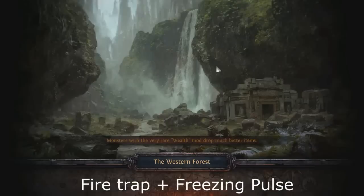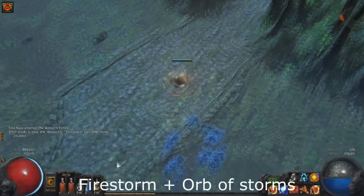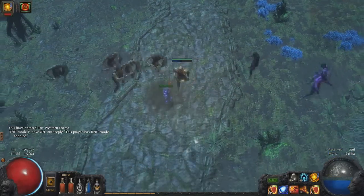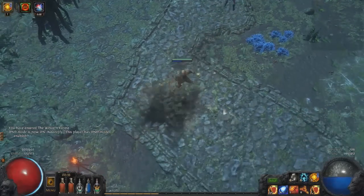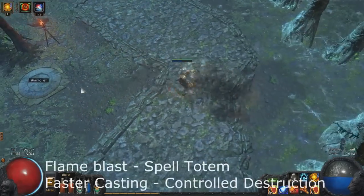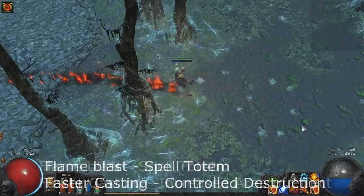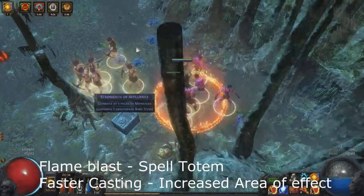There are also amazing builds for transitioning into other builds later, for example Vaal Spark, Fireball, or other elementalist/inquisitor builds. You start off with Fire Trap and Freezing Pulse. Once you get to level 12, use Firestorm and Orb of Storms with Increased Critical Strikes to proc Elemental Overload, giving you a massive damage boost. Around level 30 you can start doing double totem Flameblast — you need a four-link: Faster Casting, Controlled Destruction, Spell Totem, and Flameblast.